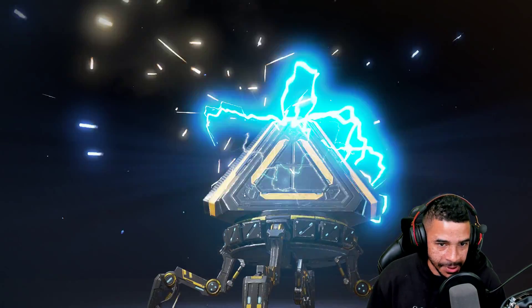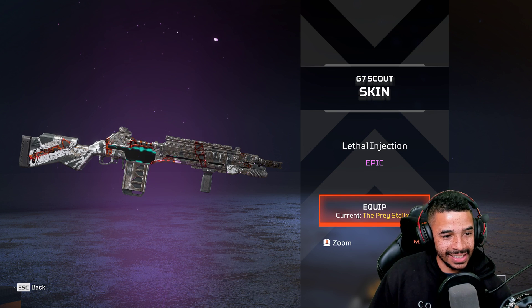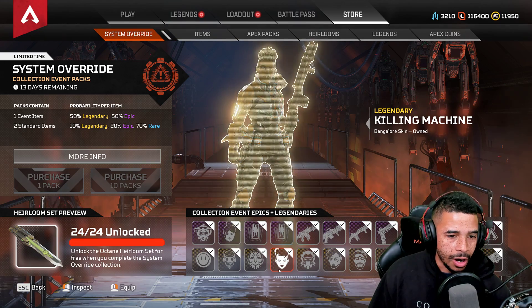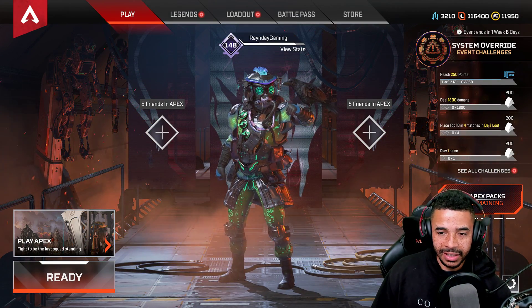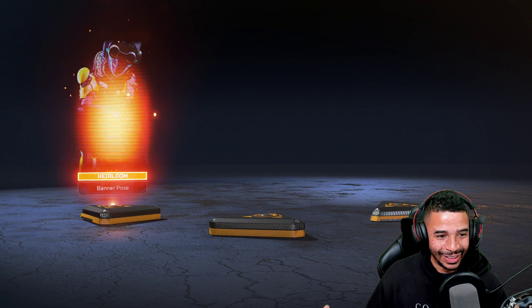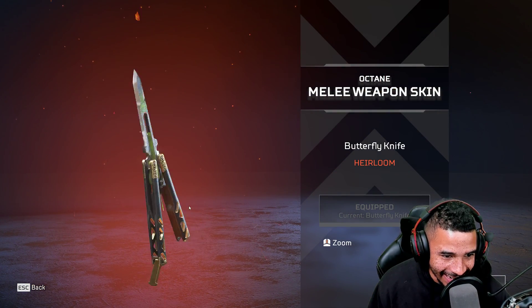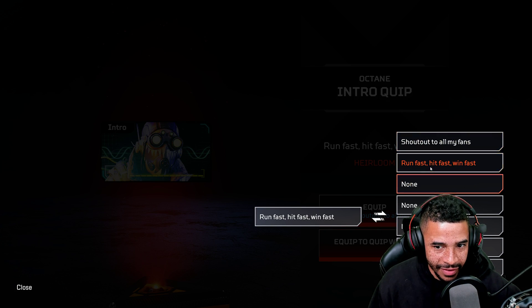Last pack, guys. Where's my Heirloom? Just kidding — I gotcha. This is a nice G7. All right guys, that is the collection event. Now, if you want to get your Heirloom — basically you go back to your Apex packs and this is where you get your Heirloom once you complete the event. Look at that — 'Run fast, hit fast, win fast.' That is the Octane Heirloom. I'm about it.